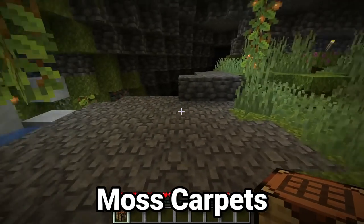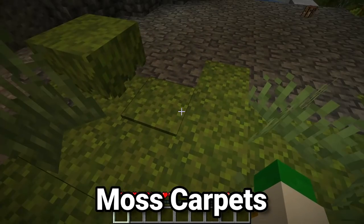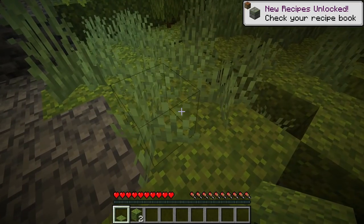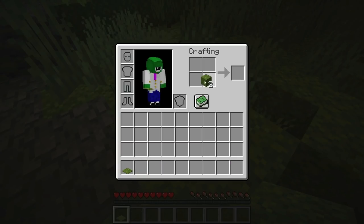Our first crafting recipe doesn't even need a crafting table, and it is moss carpets. Moss in Minecraft, when it generates, can spawn in moss carpets and also moss blocks, but if you want just moss carpets, you can actually turn moss blocks into moss carpets, just like this.